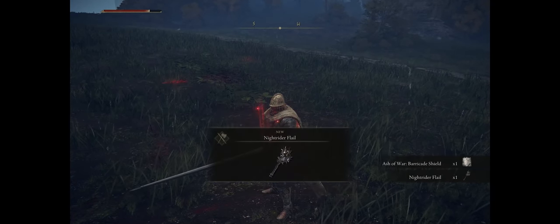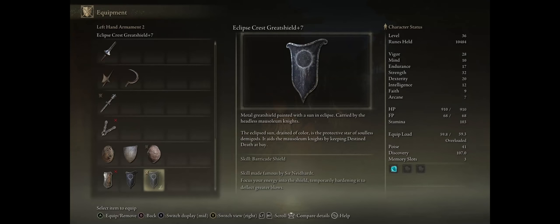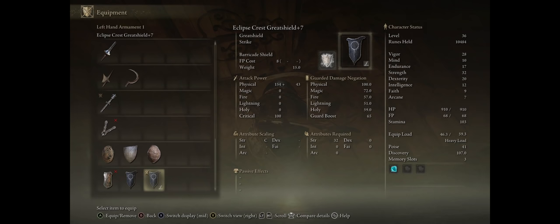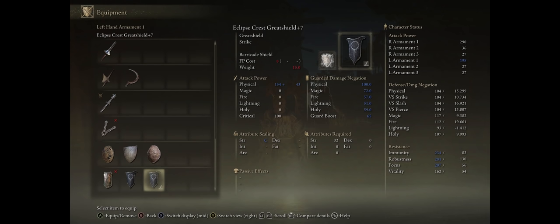So now the fun can really start. We can finally start farming the best of the early shields in the game — the Eclipse Crest Great Shield. This shield starts at 63 guard boost, but by enchanting it to plus 6 it will become 65, which means when you combine it with Barricade Shield it becomes 100%, so no stamina cost on blocking. It has 100% physical negation, pretty high magic negation at 72, and decent elemental negation as well. This shield also has a hidden effect of increasing your resistance — immunity, robustness and focus by 50 — which is pretty great, because you can still get hit with status effects like poison and bleed even when blocking, and this increases your resistances against that.